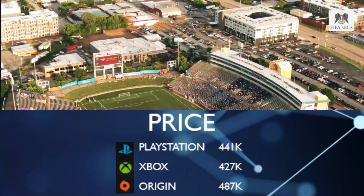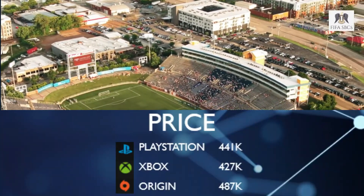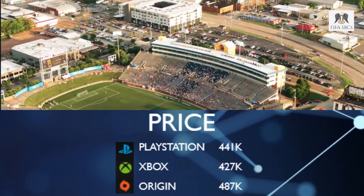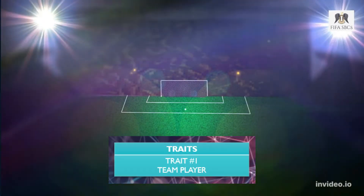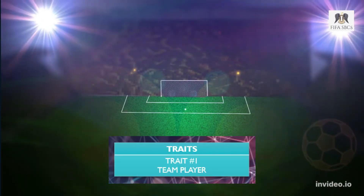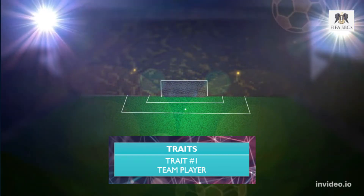Over to the price - similar to the left wing version - PlayStation it's 441k, 427k on Xbox and 487k on Origin. And just like the left wing version, he has one trait: the team player trait.